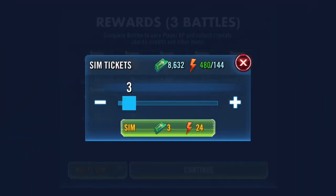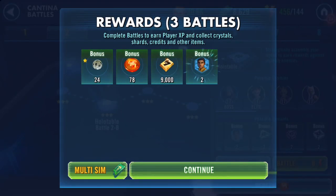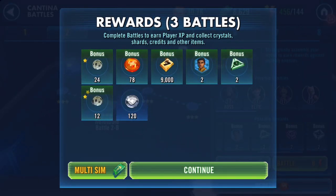I'm doing multi-sims, doing threes, so it takes a little while. I've got three refreshes which is 100 crystals each, so that's 300 crystals I've spent on top of my maxed-out cantina energy. I think that's four so far.